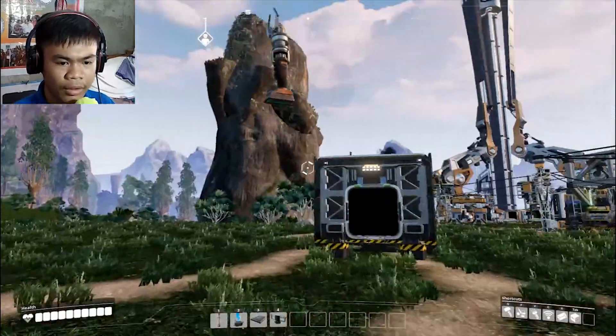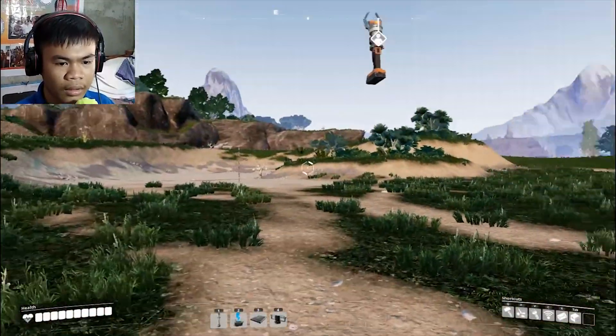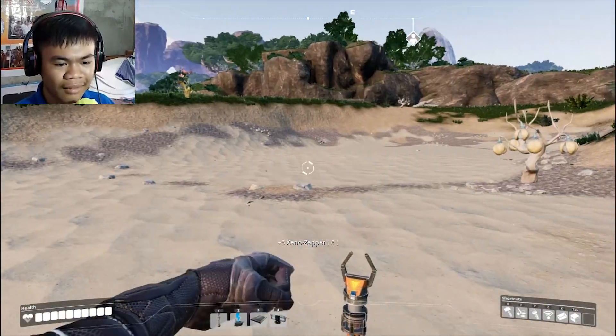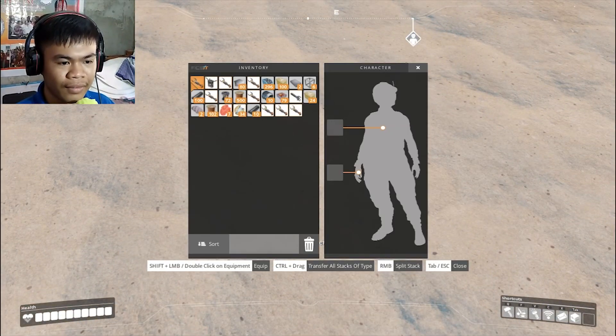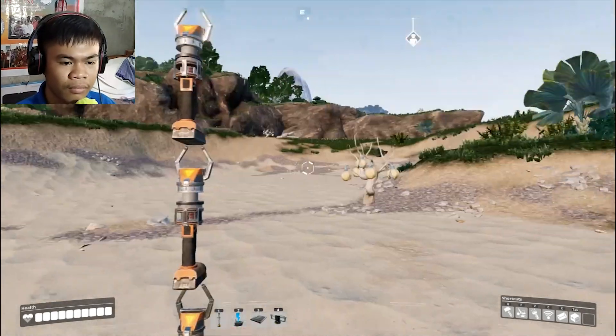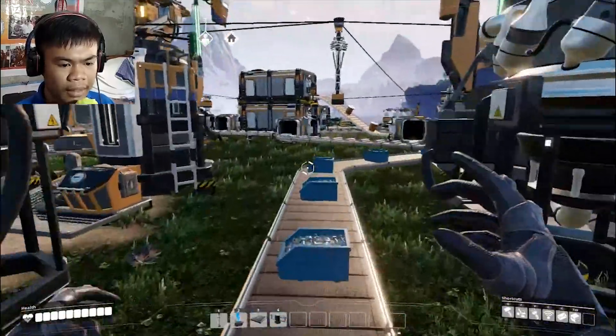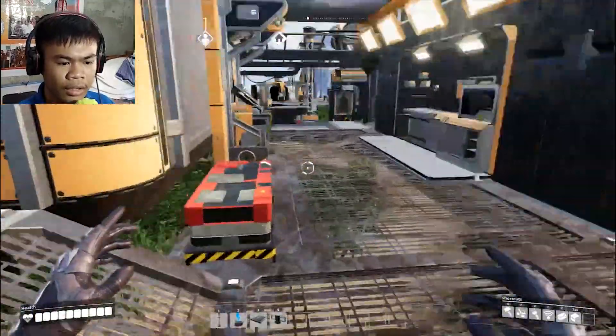We need more power. We're still making this tower of dino zapper here. Let's get the chainsaw and get all the wood we can for the biomass.